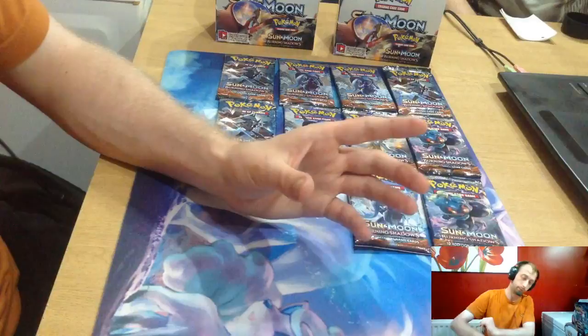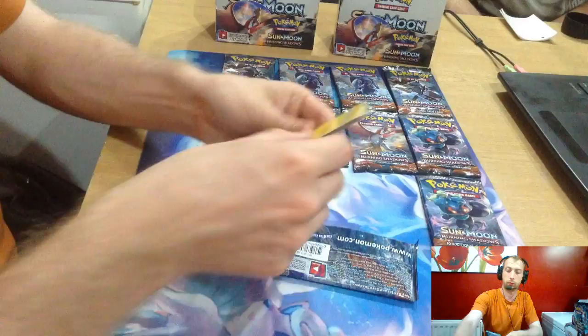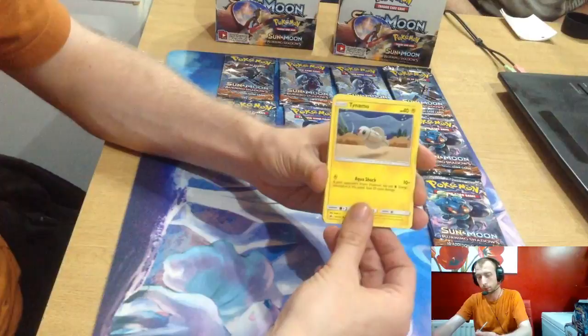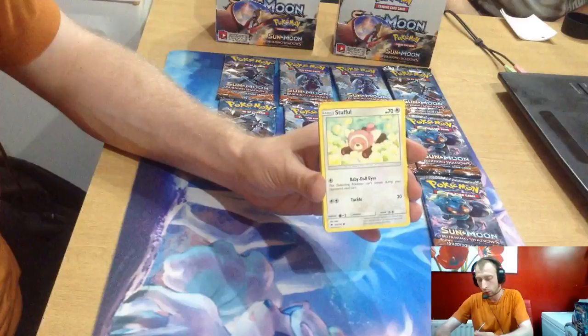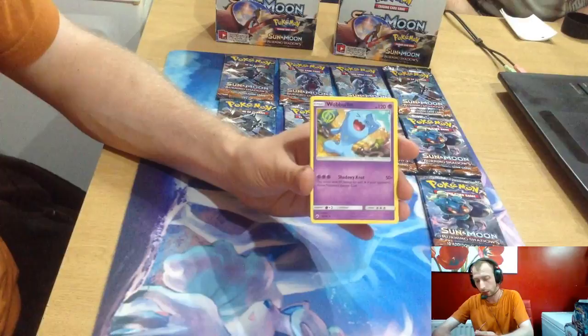We've got a Tynamo, Dusclops, Inkay, Stufful, Crabrawler, Mount Lanakila, Passimian, Fairy Energy, Wobbuffet, Zoroark, and Plumeria.